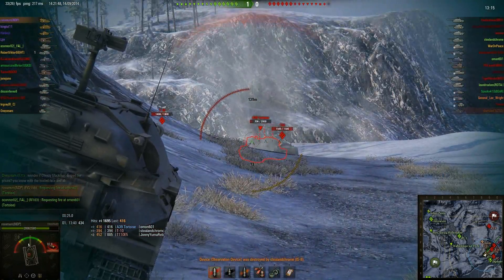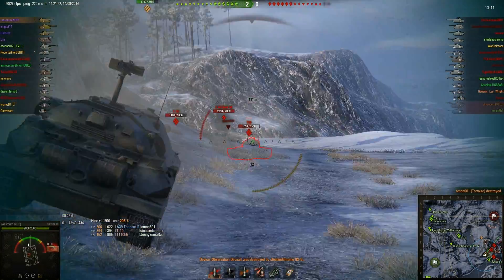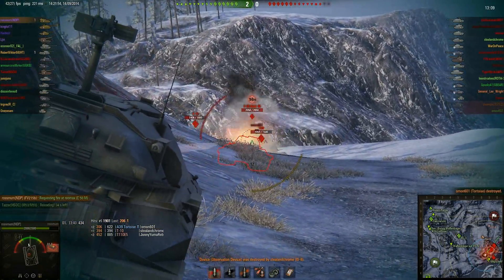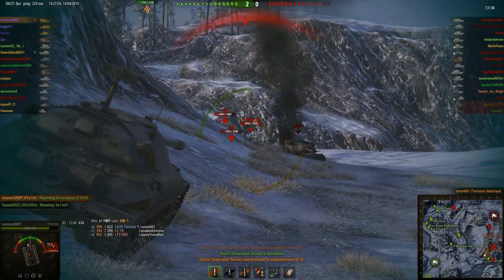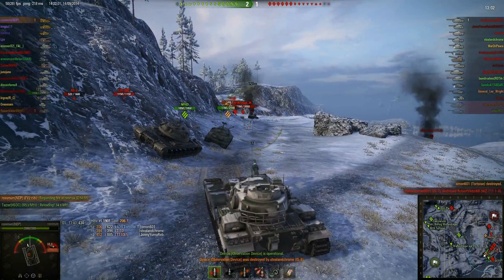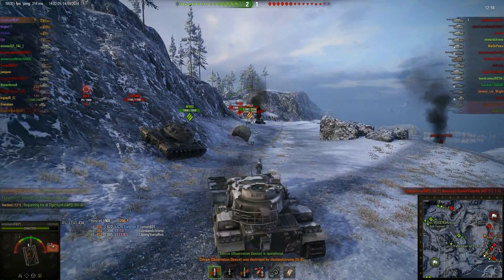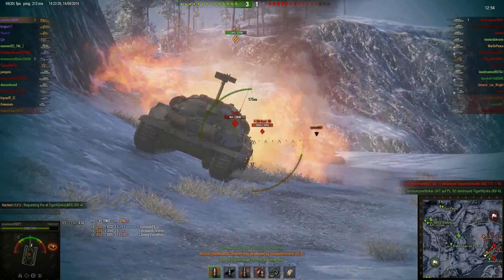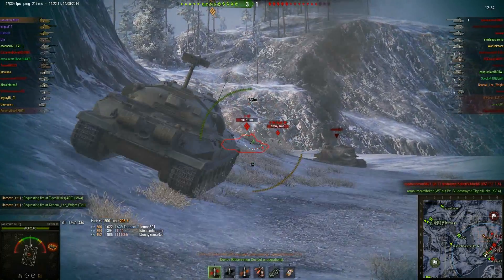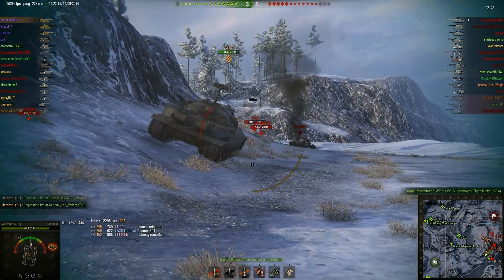The Tortoise doesn't appear to know he's exposed all his weak spots — well, he obviously does now. The enemy artillery doesn't actually have a line on us down here, so we're pretty much arty safe. All we have to worry about is the tanks in front of us. Hardis has got our rear so nothing is going to flank us through the middle. This is the perfect setup — when you push south on this map this is the kind of thing you want.